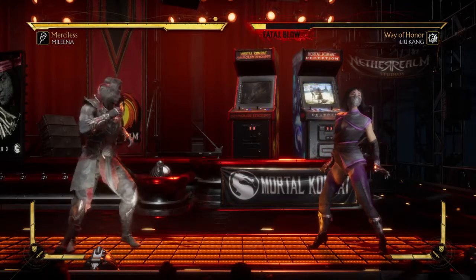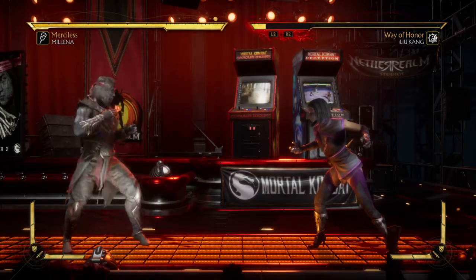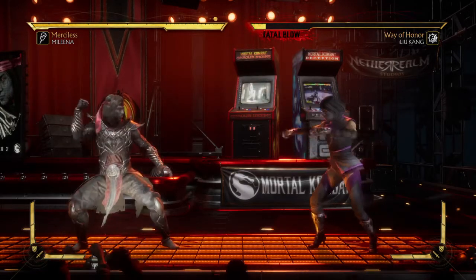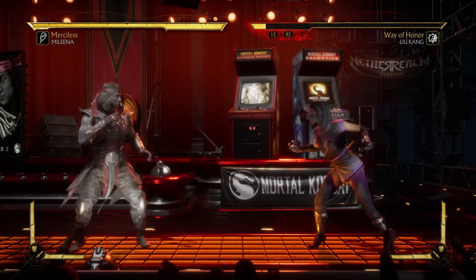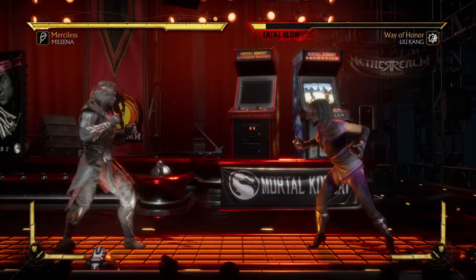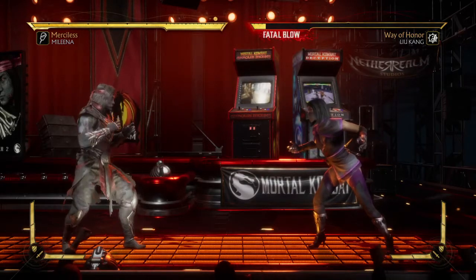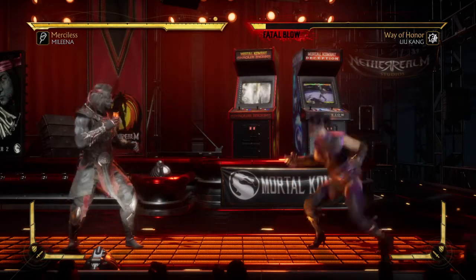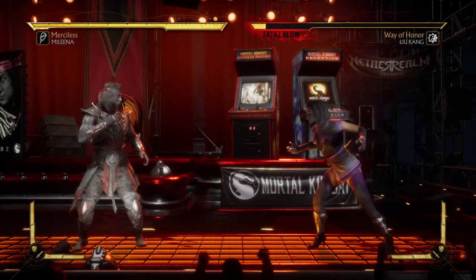The requirements for the Telesplat brutality are: number one, you need to finish the match with the tele drop special move; number two, you need to amplify it by pressing R1 or the right front button; and number three, you need to hold down on the d-pad during the hit. You have more than enough time, so you will not miss out.